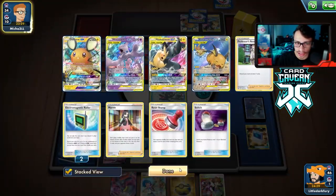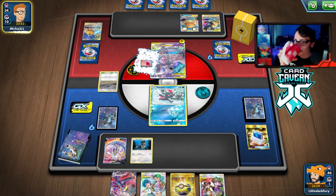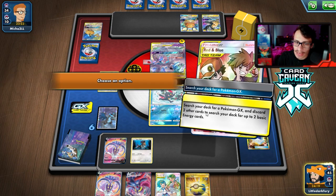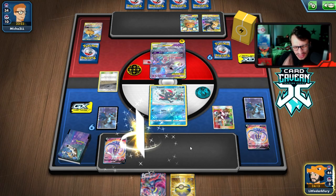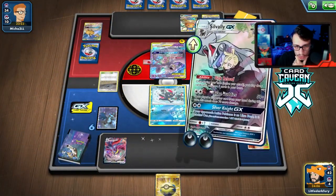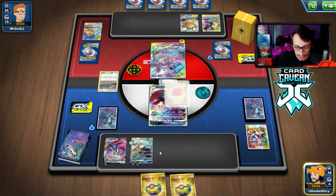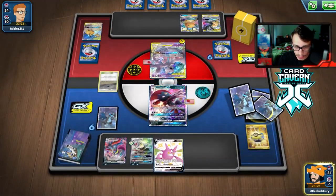We want to hit this Mewtwo for 180 if we can — just get damage on that big fat thing. Umbreon & Darkrai GX is pretty good in this matchup since it's a GX-heavy deck. They are going to Marnie us — okay, that could actually help us find Red & Blue. Nice, this is a really good hand. We're going to Red & Blue with Solgaleo in play. We go Solgaleo — oh right, Tag Whistle is a problem, and Malasada gets discarded.